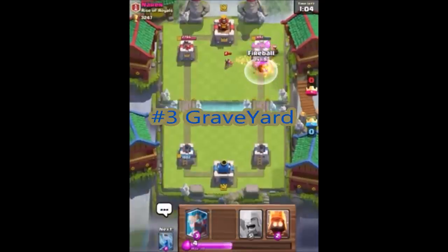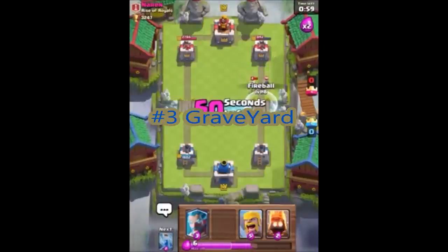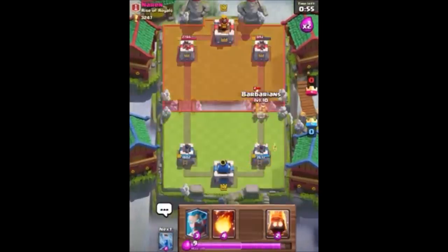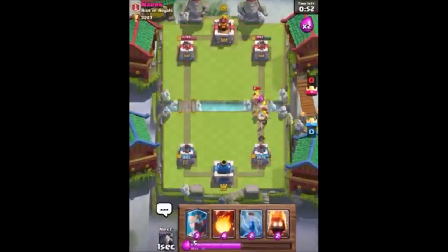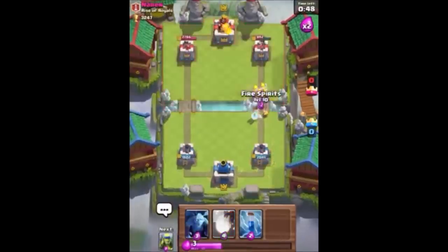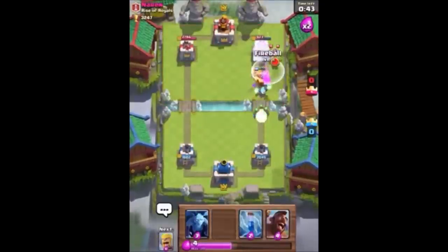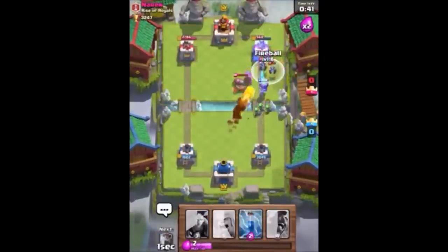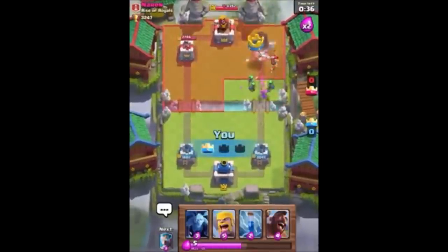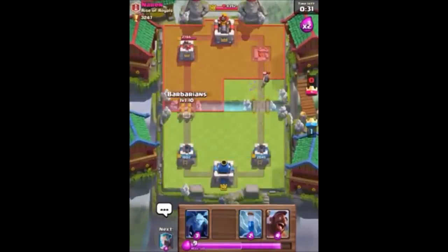Now at number 3, we have the Graveyard — probably one of the most used cards at the moment, and the most annoying one in my opinion. I actually do have this card. Sadly I don't have the Miner, but I do have the Graveyard and I'm starting to use it now. It's a really good card because you can put it anywhere on the battlefield, and your opponent has to answer it. On a counter push or normal push with something supporting the Graveyard, your opponent is going to be in deep trouble.